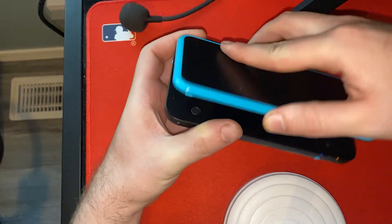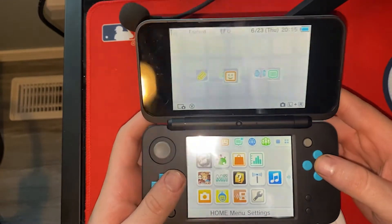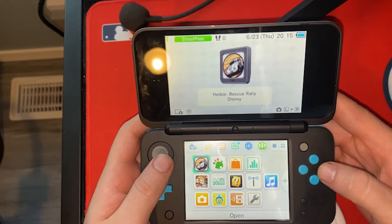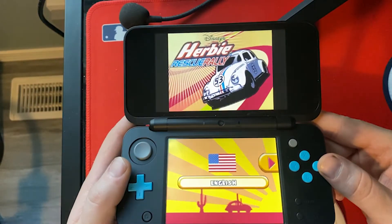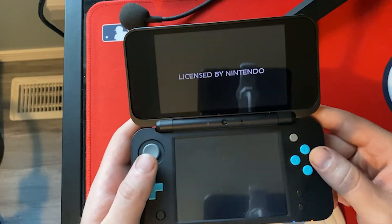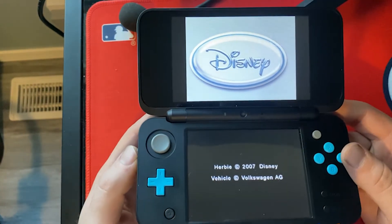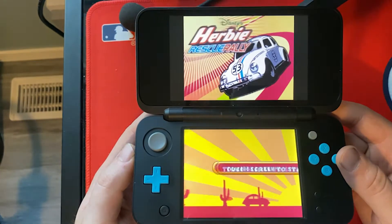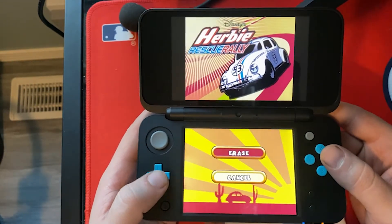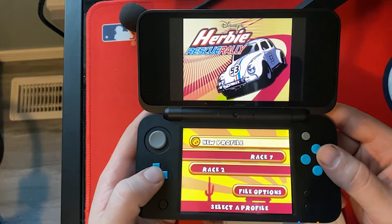I've got my 2DS here and we're just going to see what happens. This thing has the flash on — I'll turn that off and we will be back. Here it is: Herbie Rescue Rally. Oh, you can see me there. Okay, so it looks like I have to delete a file here. We'll start a new profile.